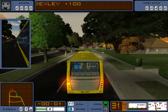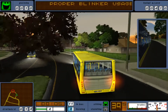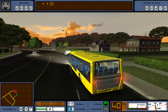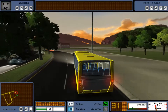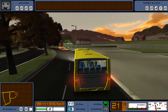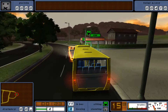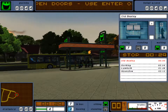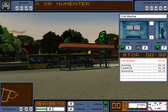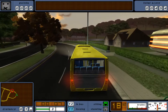Next stop is Old Bexley. Looks like we are going around the houses for this one. And as I say that, there's no more houses. Next stop is Dawkin.